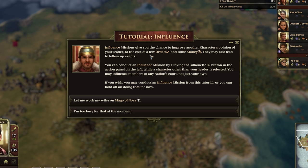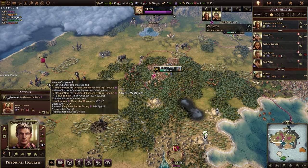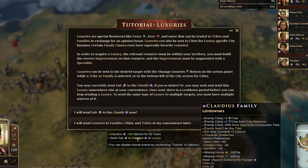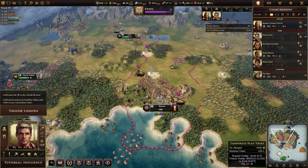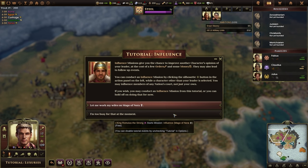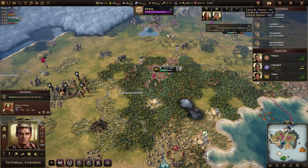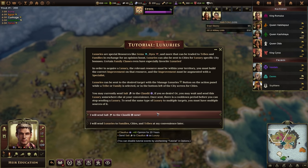Tutorial: influence missions give you a chance to improve another character's opinion of your leader at the cost of a few orders — you conduct them by clicking the silhouette button on the left panel. There's a luxury tutorial — they want me to send salt to Claudius, one of my families, which would give me a bonus relationship boost. I can send luxuries to different families and cities. I can also get a free influence mission on Mago of Nora — I think he's the heir of Carthage. Let's just do it for free — I'll send salt to the Claudius family.